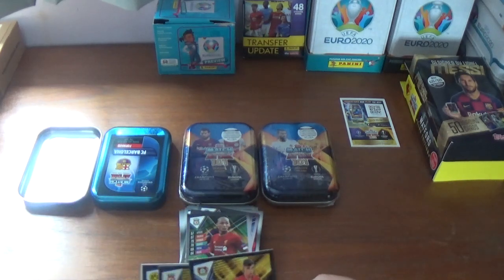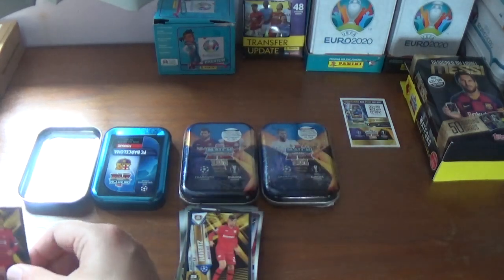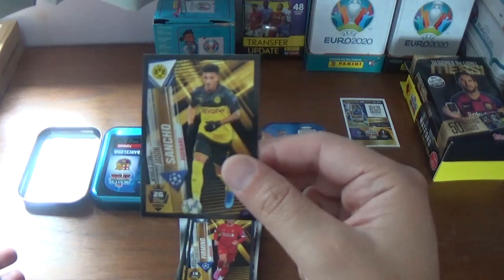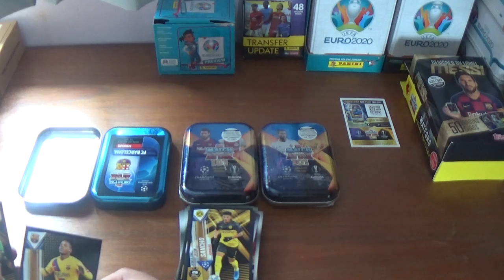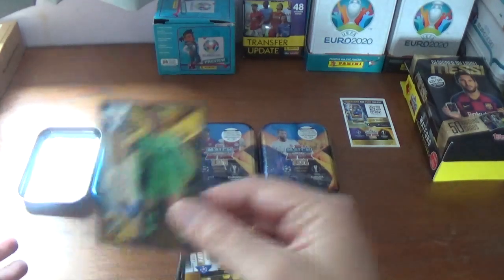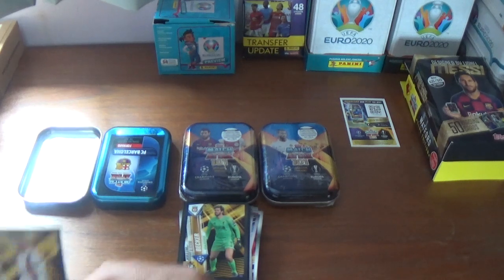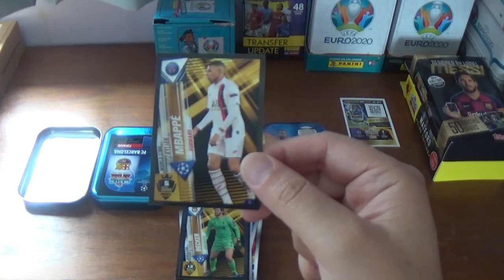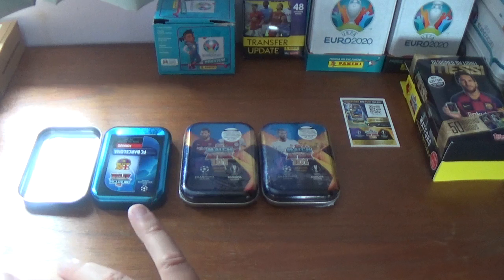The sticker cards are as follows: number 29 Kai Havertz of Bayer Leverkusen, 19 Roberto Firmino of Liverpool, 26 Jadon Sancho of Borussia Dortmund, a golden moment for Ansu Fati the youngster from Barcelona, number 12 Alisson Becker the Brazilian goalkeeper from Liverpool, and to finish off a fantastic 100 club number 5 — the French international striker from PSG, Kylian Mbappe. Fantastic end to that pack opening.